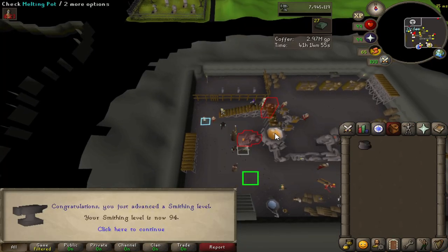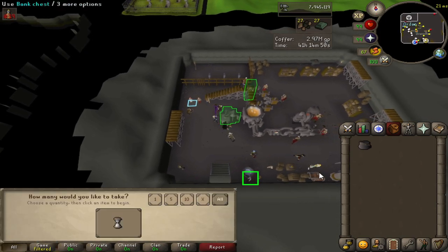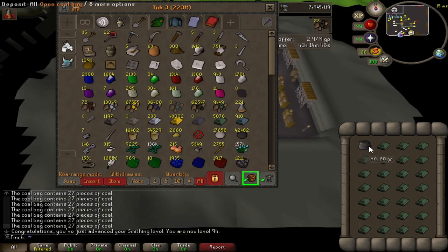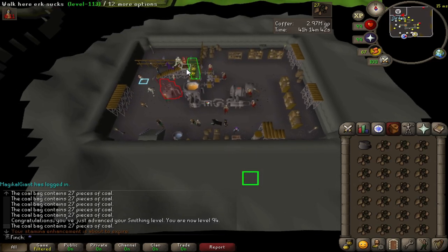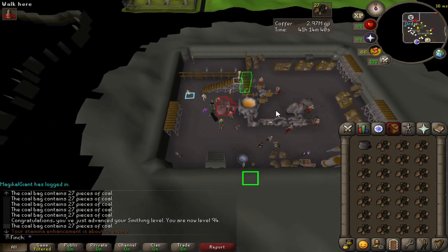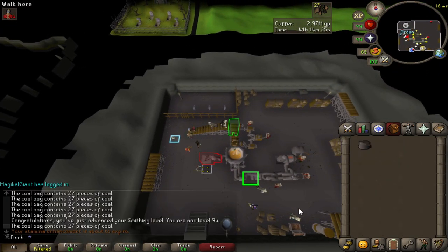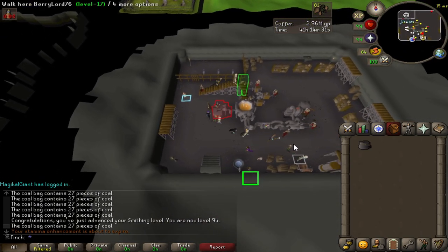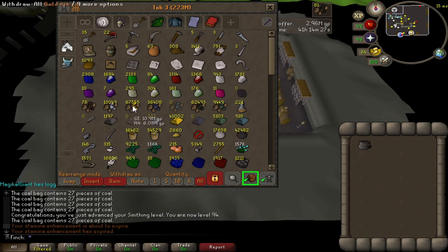And that is 94 smithing, five levels left to go. I've started by making my adamant and rune bars. I'm going to be turning the addy bars into plate bodies, because I've got like a hundred K addy darts already in the bank which will probably be enough for the lifetime of this account. I'll be turning the rune bars into darts, and after that I'll get started on the gold ore, which I now have the correct amount of for the rest of 99.